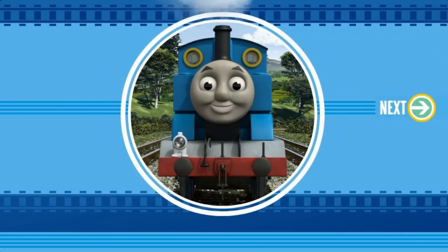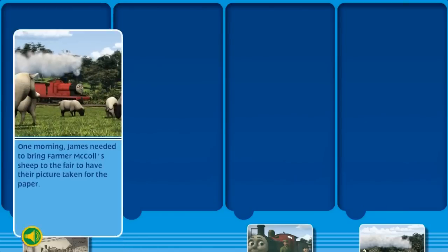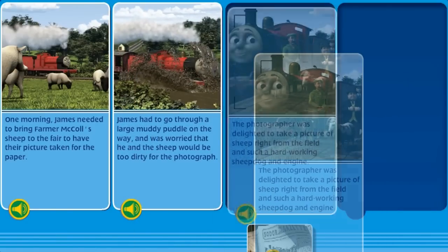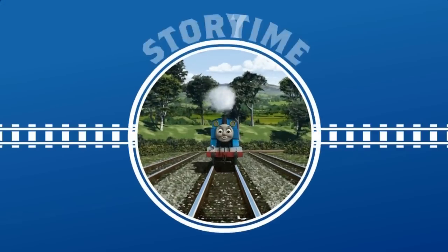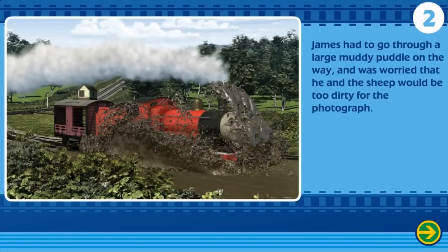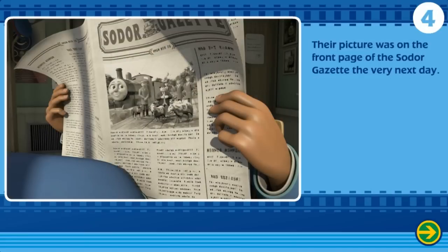Untangle another story. Can you help put the pages of the story in the right order? You did it! Well done! Now it's story time! One morning, James needed to bring Farmer McColl's sheep to the fair to have their picture taken for the paper. James had to go through a large, muddy puddle on the way and was worried that he and the sheep would be too dirty for the photograph. The photographer was delighted to take a picture of sheep right from the field and such a hard-working sheepdog and engine. Their picture was on the front page of the Sodor Gazette the very next day. The End.